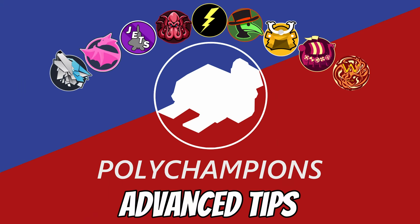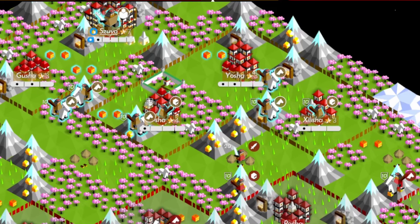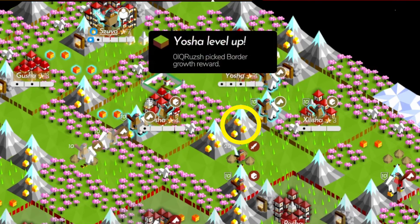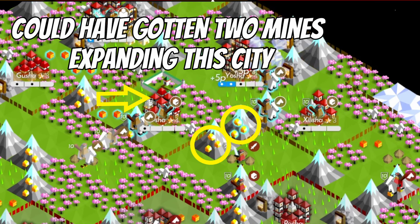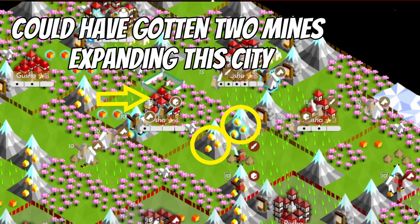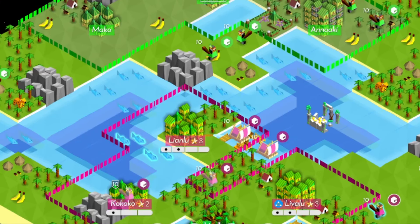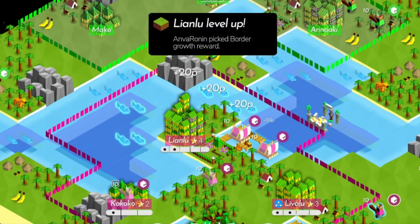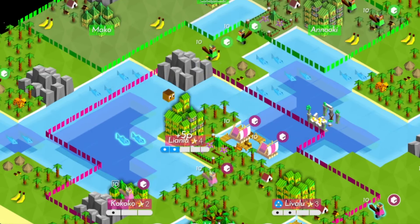Now for some advanced tips. First, you can use border expansion offensively to deny your opponent something valuable like resources or access. Border expansion can steal terrain from a village that an opponent is about to claim, reducing the utility of that new city. Here, Pink Kiku can see that green is going to get that village, so pink expands borders, stealing some of the future city's resources and water access.